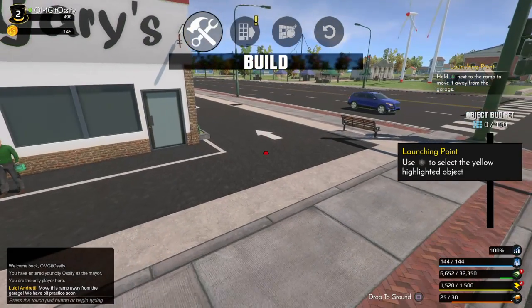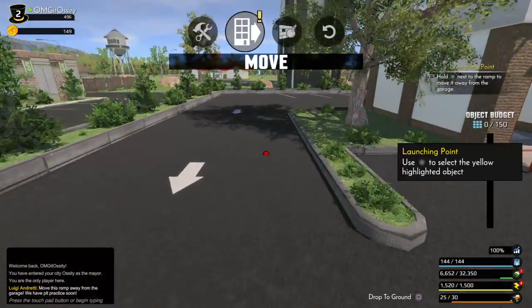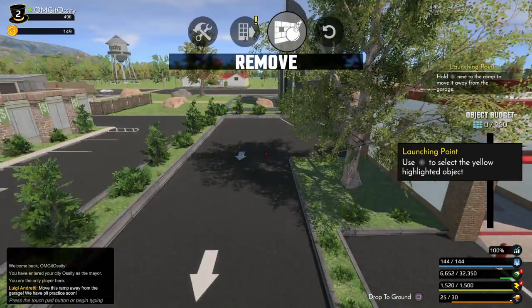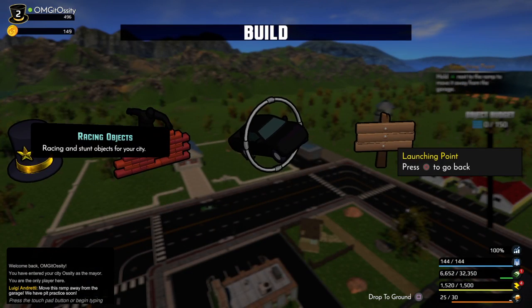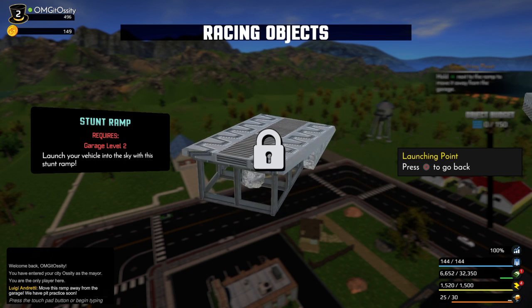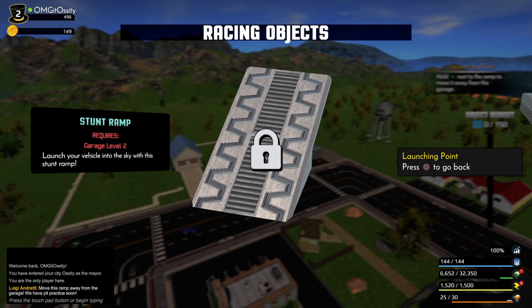Let's go to Objects, Move. I guess there's like a huge ramp right here that I was supposed to move and I accidentally removed it. Build, placing objects... yeah, I was supposed to move this thing and I deleted it on accident.